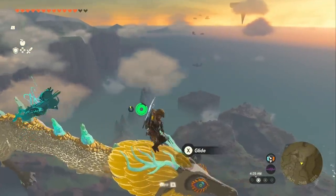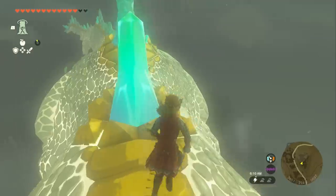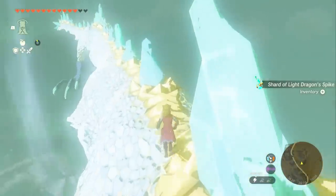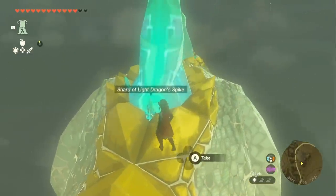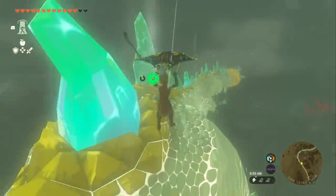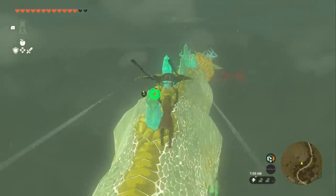Last but certainly not least is the Dragon of Light. This dragon is by far the most difficult to locate on the map because of its large flight pattern, but once you know what to do, you can make it much easier. There are two reasons the Light Dragon is so difficult to find: first, it typically flies significantly higher than every other dragon — specifically at the maximum height the game allows for the majority of its path. Second, even when flying lower, it has one giant continuous loop that it travels over the course of two hours.